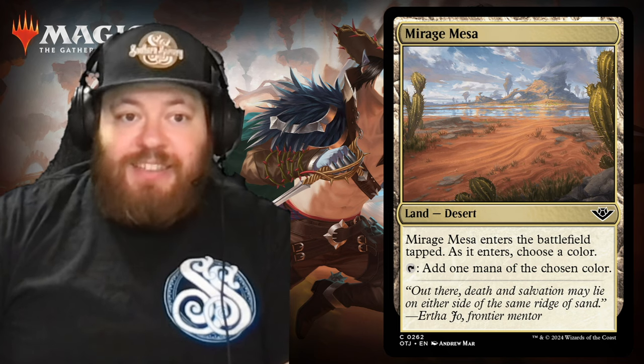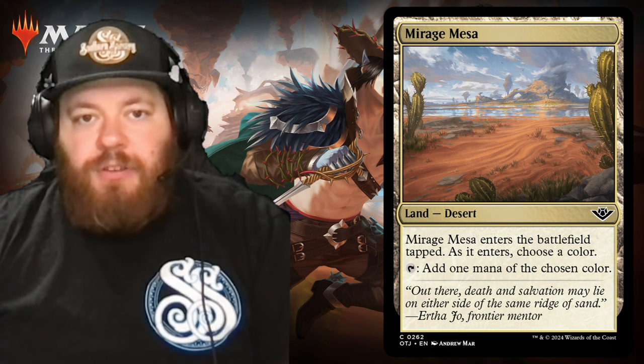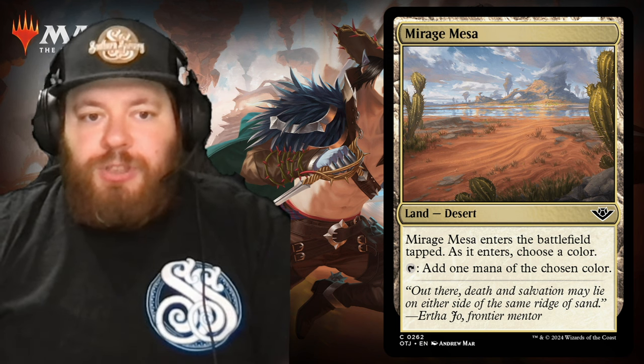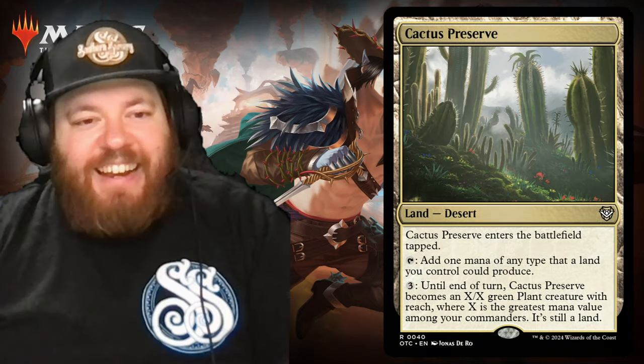Next we have Mirage Mesa. It enters the battlefield tapped; as it enters, you choose a color and it taps for one mana of that chosen color. So if you're missing a color, this is a good one — you can pick and choose, which is always nice, and it's a desert, so win-win.